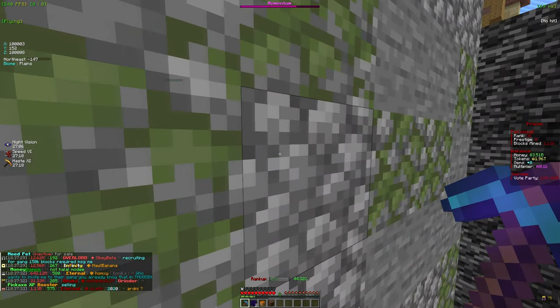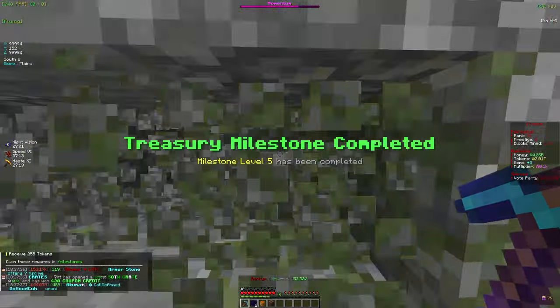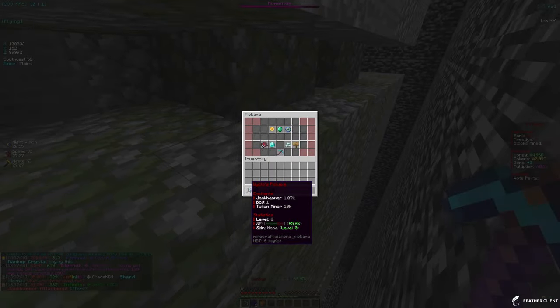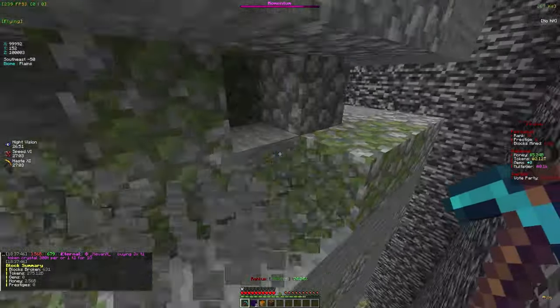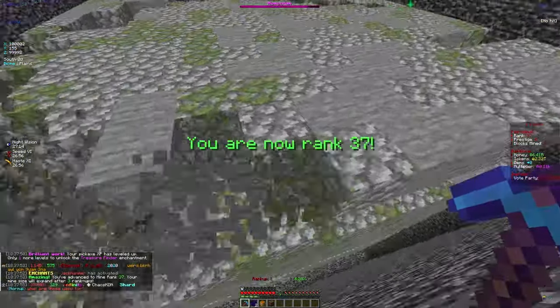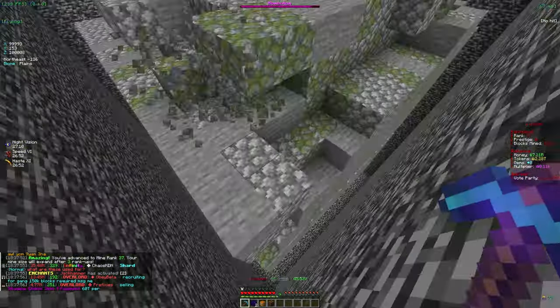We're just going to continue mining — it's basically starting over from last map. Everything should level up pretty quickly since we're just starting out. We're already at level eight for our pickaxe, and once we get to level 10 we'll be able to get more enchants. Once we hit rank 40, our mine will actually increase in size — basically every 20 levels the mine increases and you make more money.